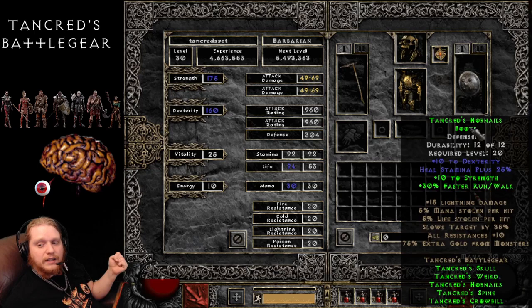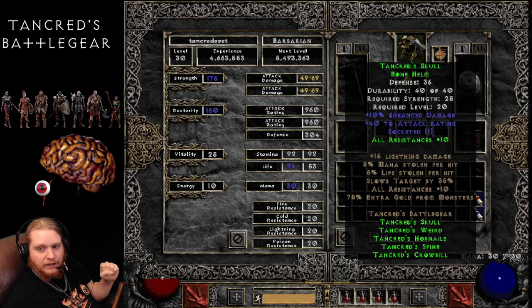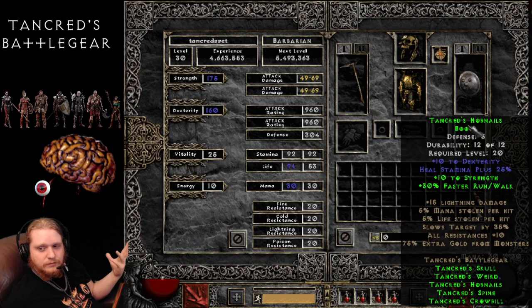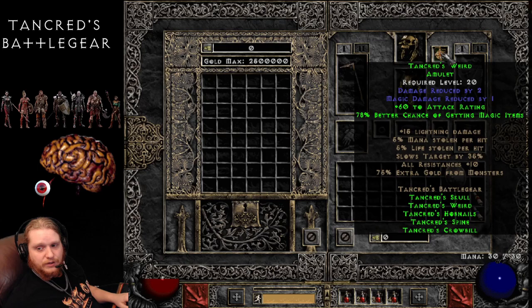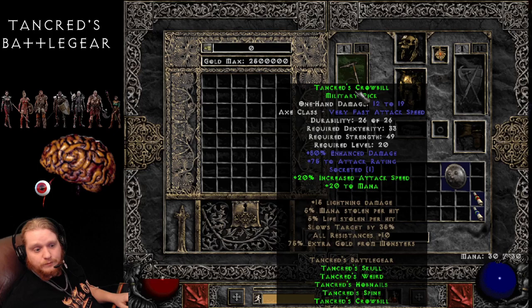All in all, it's an interesting set with some uses — not exactly the most amazing uses, but you can certainly mix it in with your other gear. I would probably never use the entire Tankred set on anything unless I just had it laying around, but interesting indeed. I hope you enjoyed this episode of Complete Sets. If you're interested in finding any of these items, I always have links down below for the magic find video, as well as magic find links so you can find these items for yourself. Feel free to take a look and learn about how items drop and why they drop and where they drop. Thanks for watching and keep watching — I'll see you next time.